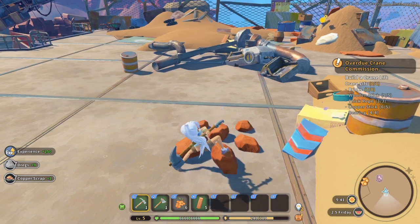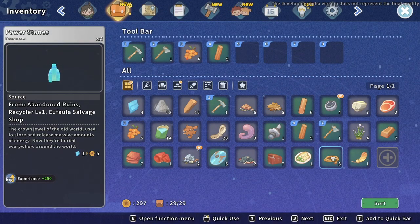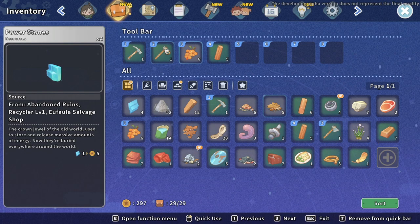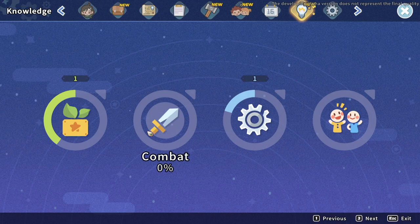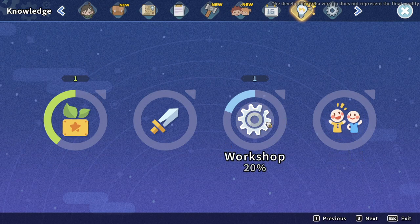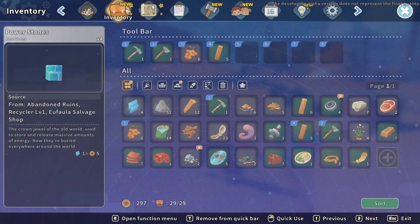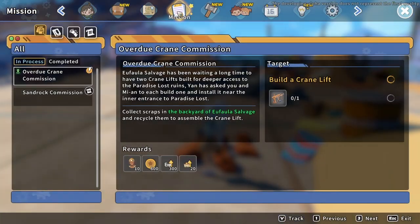It's like day four in Sand Rock. My inventory is completely full so I need to make a storage box. We also leveled up to level five, so we have access to the knowledge tree now where we can learn more skills and things like that.